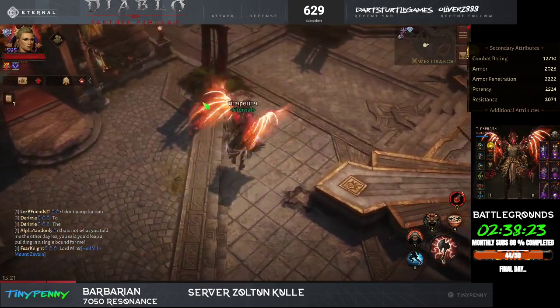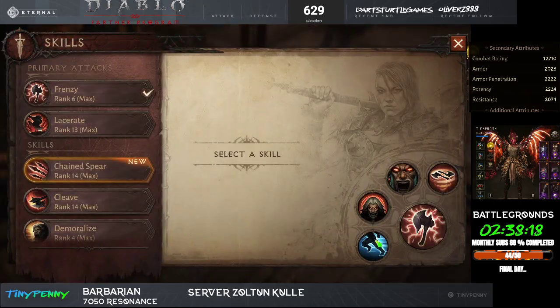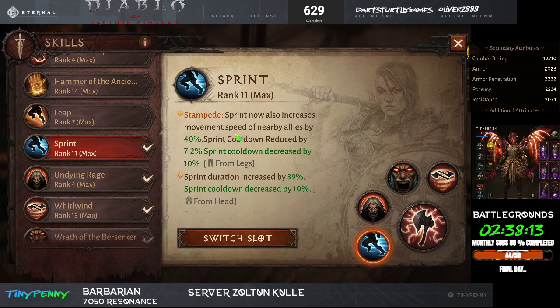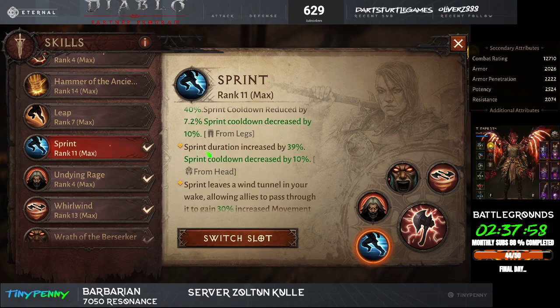Looking at the skills: Sprint now increases movement speed of nearby allies by 40%. Sprint cooldown is reduced by 7.2% from mastery, sprint cooldown decreased by 10% from my gem being ranked 10 awakened, and sprint duration increased by 39%.